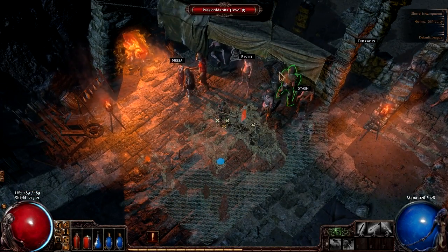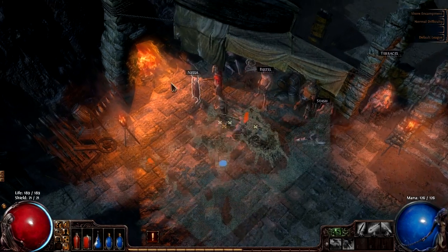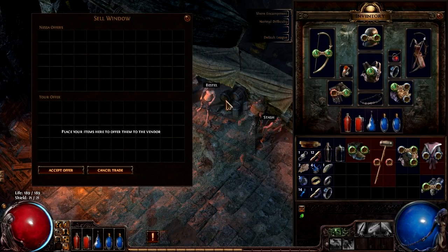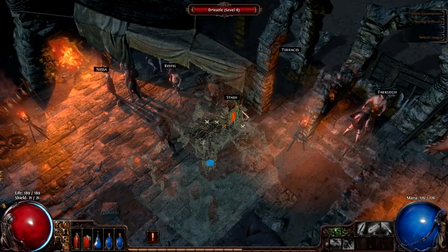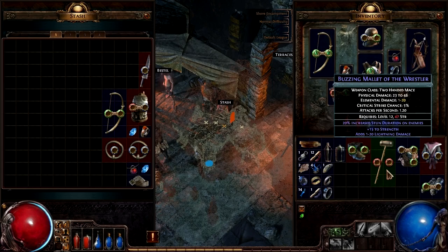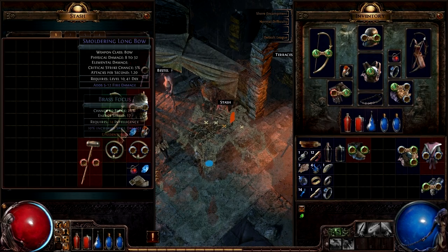Before we start going throughout the episode, we're just going to sell some items because my inventory's getting quite full. Actually, first we're going to go ahead and stash some items. So we're going to put that mallet in.